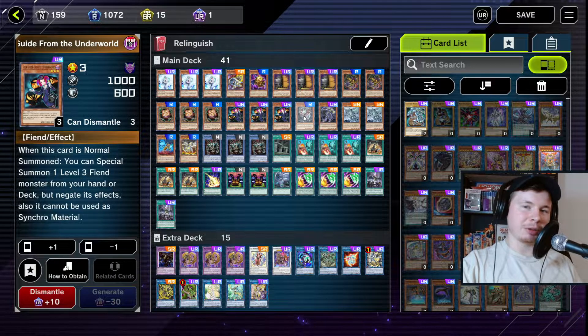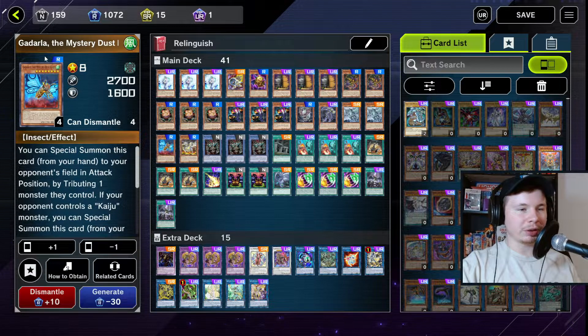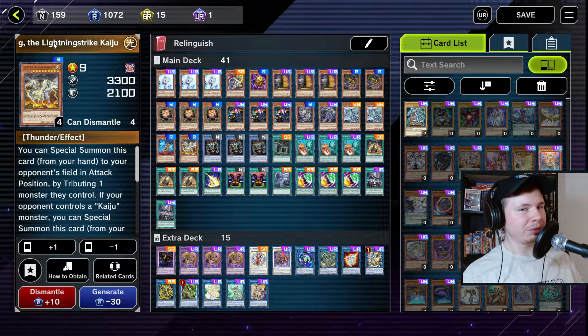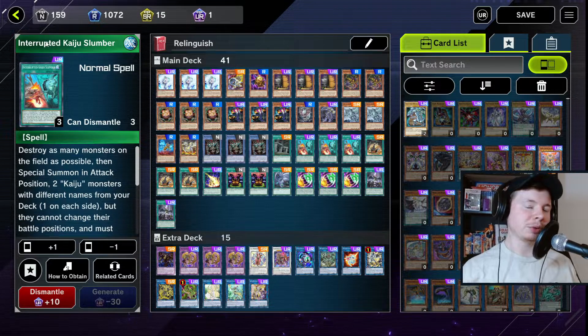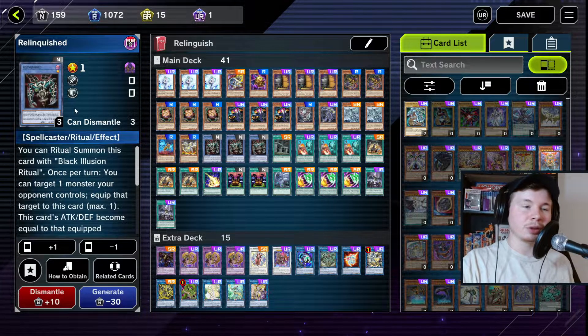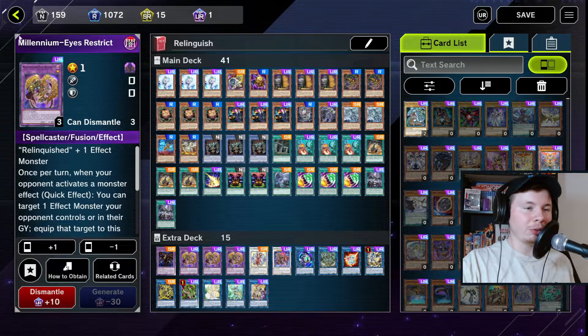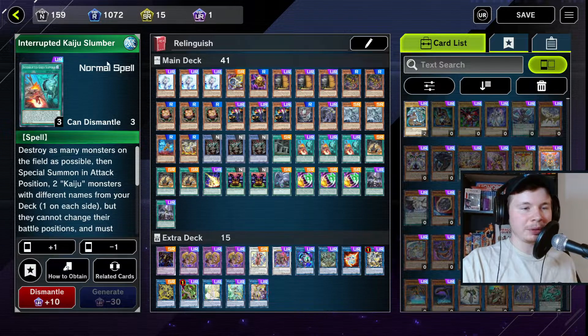With the Baron and the Flare, usually you want to go second with this deck, but if they make you go first, a Scythe lock plus Baron pass is usually decent enough to stop the opponent from playing. We're playing the Scythe, two Gamma, one Gadarla the Mystery Dust Kaiju, and one Thunder King. The Kaiju ratios are up to you — what we really want to see is Interrupted Kaiju Slumber. Kaijus are really good in this deck because you can absorb them with Relinquished, Anima, and Millennium Eyes Restrict as well.